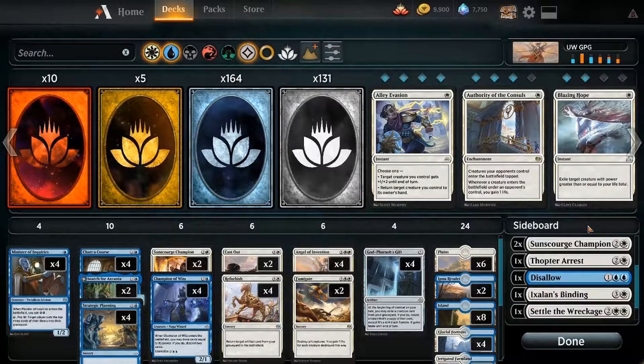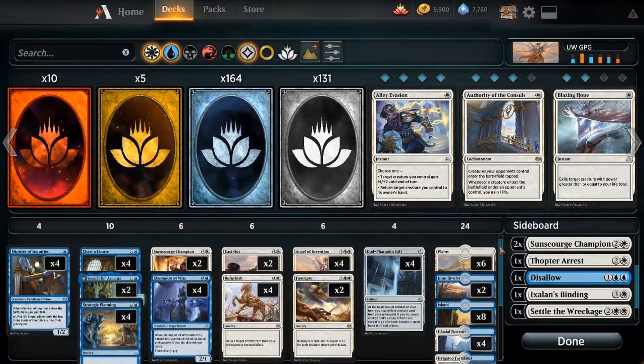Hello and welcome to another constructed video on MTG Arena. Today I'm looking at what could be another contender in this format. Mostly people are playing various combinations of blue and either white or black or both, or red. The blue decks vary between mid-range and control but they're all sort of the same, and the red decks can be mono red or black red but again they're all sort of the same. This is different though — this is a combo deck.